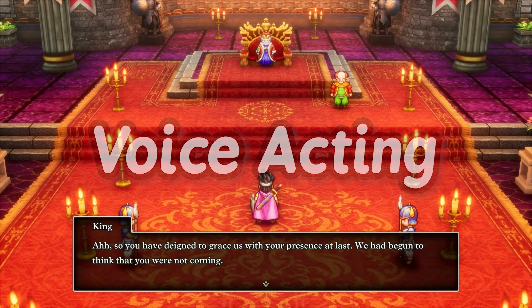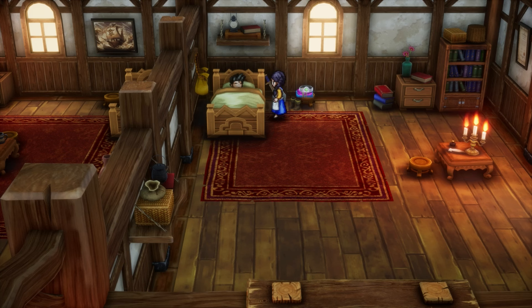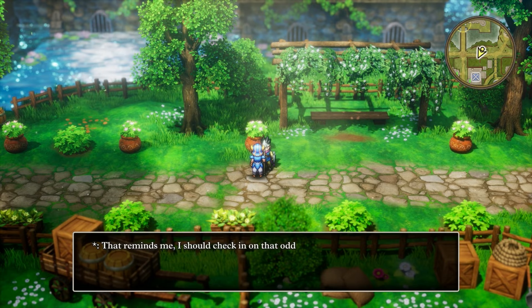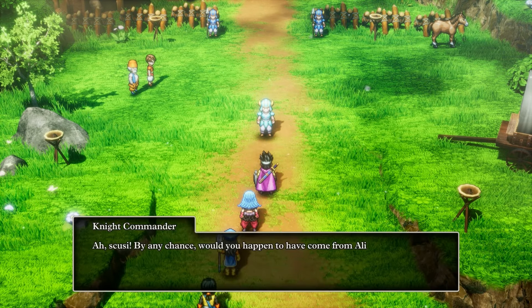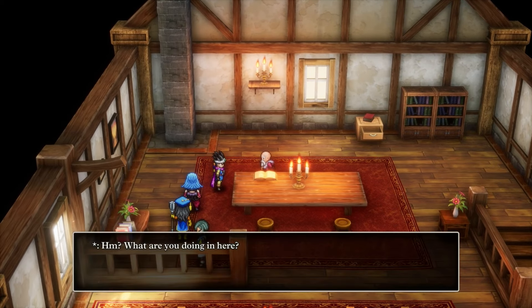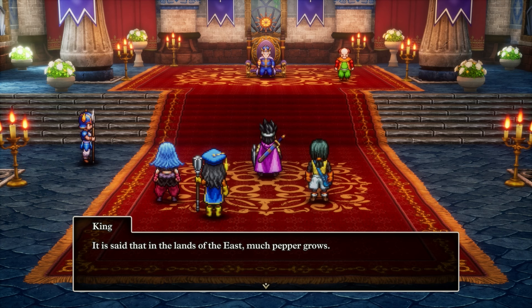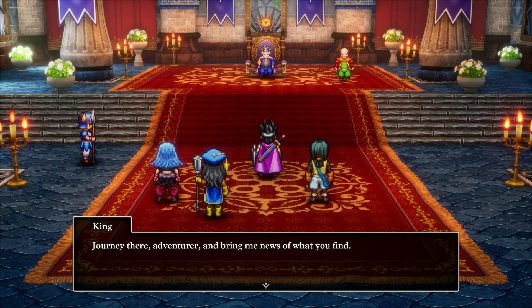The voice acting in Dragon Quest III HD 2D Remake is actually done very well. While it isn't present in every single NPC interaction, it comes at just the right moments to add depth to the storytelling. What really stands out is the variety of accents used across different locations in the game, which gives each town or city its own unique feel, making each new area feel distinct and adding a true layer of authenticity to this beautiful world.